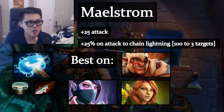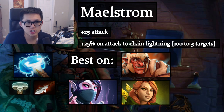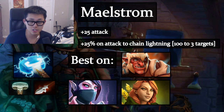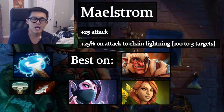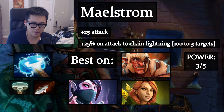Maelstrom gives 25 attack and a 25% chance to chain lightning — 100 damage to 3 targets — which averages out to 75 bonus damage per auto attack. It's a very powerful item. Best on units that attack fast to proc it more: Troll Warlord, Templar Assassin who lives a long time, and Windranger with her very high attack speed. Power level: 3/5, and it builds into Mjollnir.